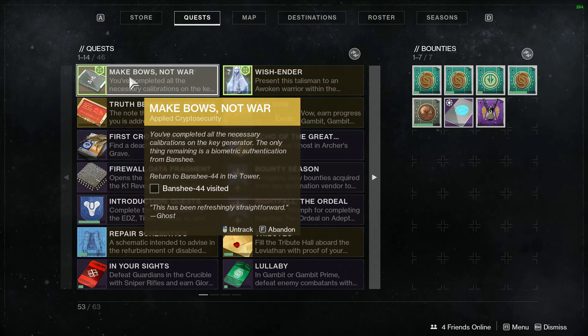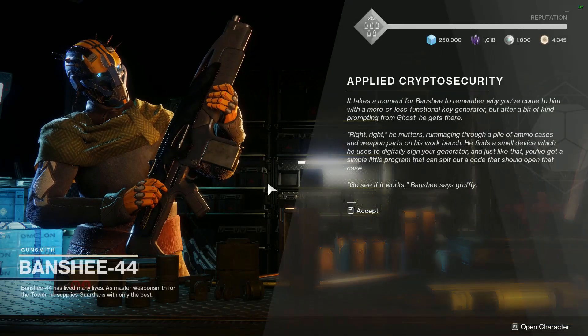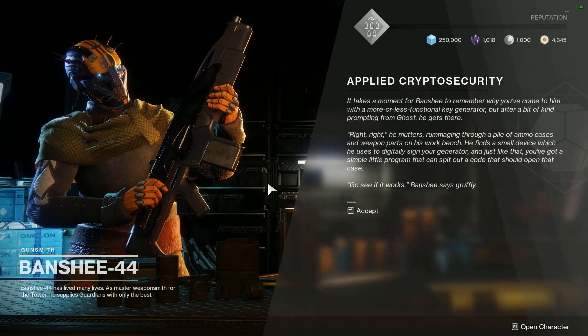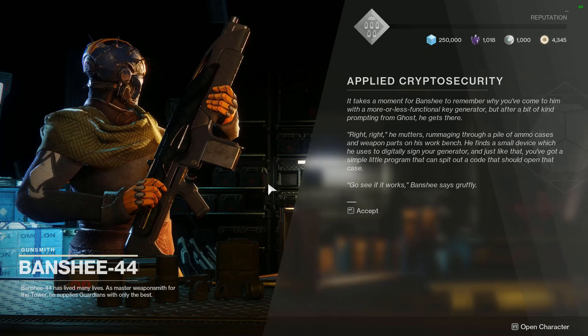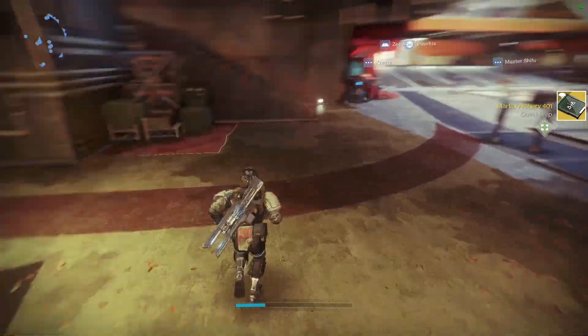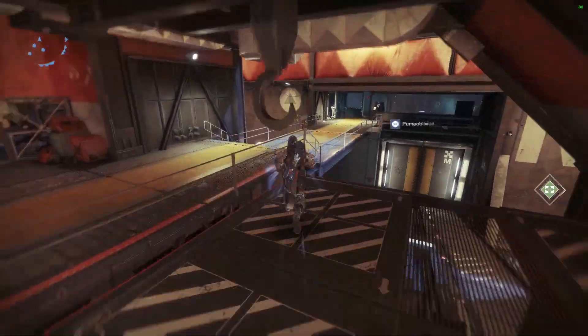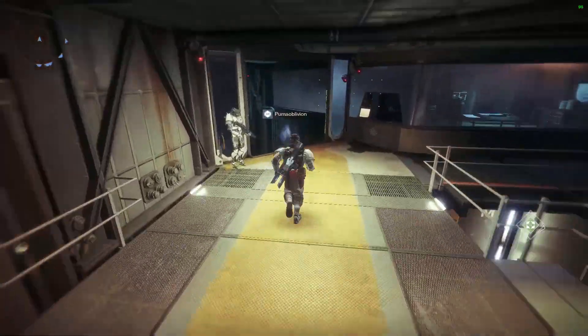'Applied Crypto Security' asks you to return to Banshee 44. At this point you just head back to him, and he's going to take some time to generate the key to open the safe. He'll give you one last quest step: 'Martial Archery 401.'